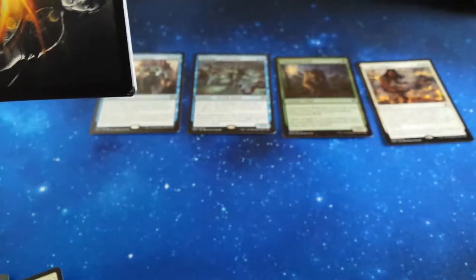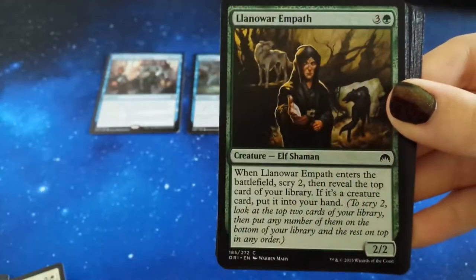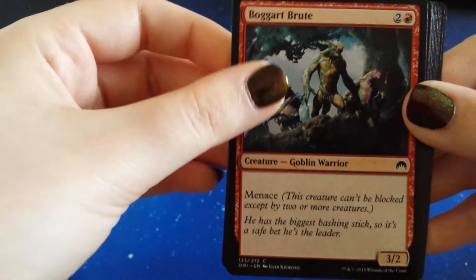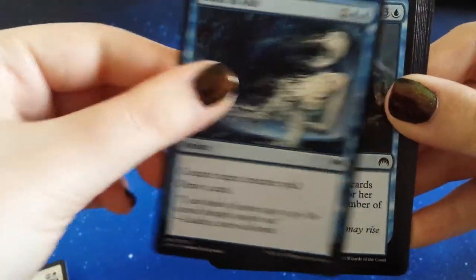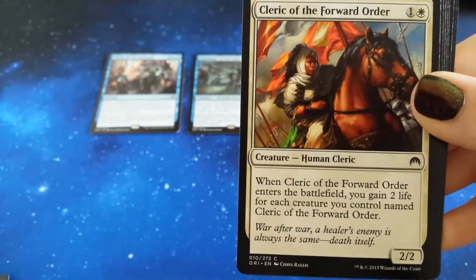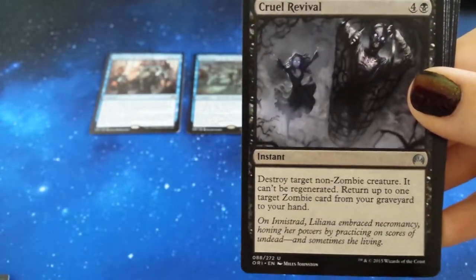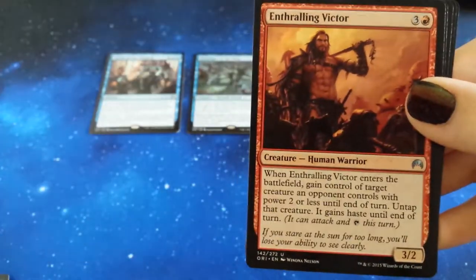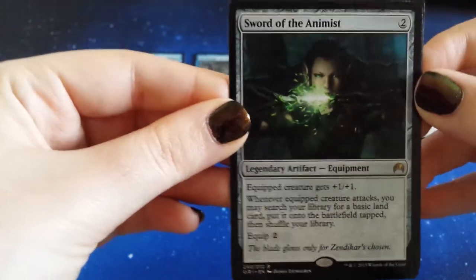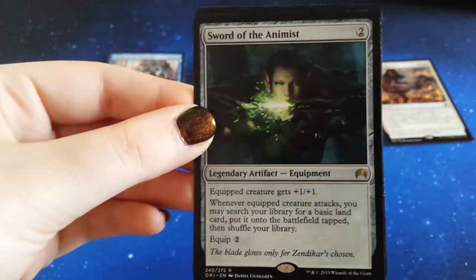The front is nicely intact, so that makes a happy magpie. We have Unholy Hunger, Infectious Bloodlust, Lanoir Empath, Touch of Moonglove, Boggart Brute, Bone to Ash, Dreadwaters, Suppression Bonds, Cleric of the Forward Order. Our first uncommon is a Towergeist, then Cruel Revival, Enthralling Victor. And our rare for this pack is Sword of the Animist. It's a cool-looking card — I really do like the art on this card. It just looks nice.